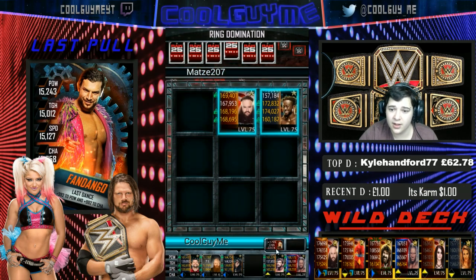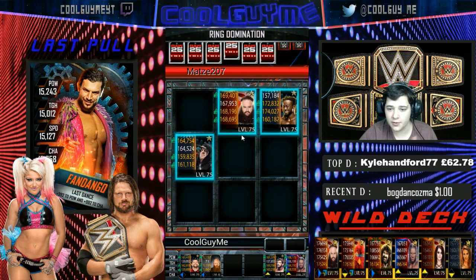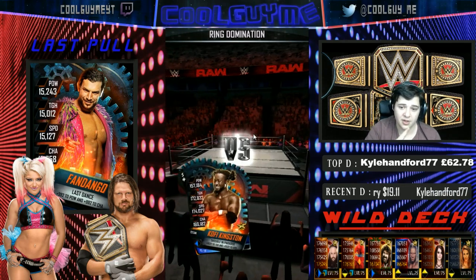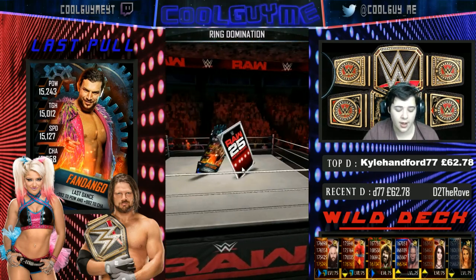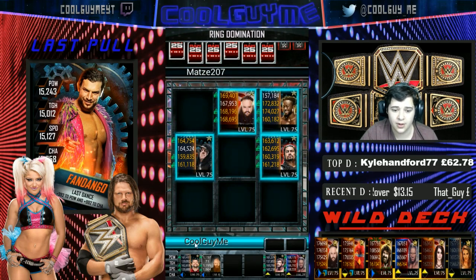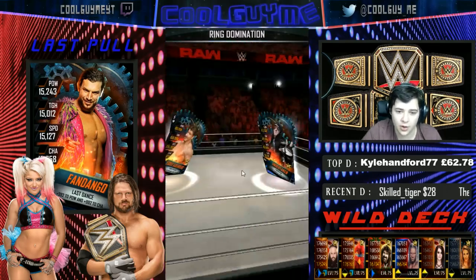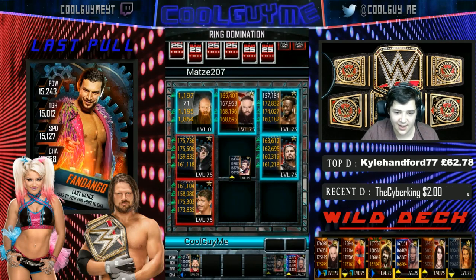For Heroic Ring Domination: the Beast is Titus O'Neill — very important because Titus is needed for the Nakamura Fusion Fury fusion. The Monster is Adam Cole, the Titan is Cesaro, and the event is obviously the boost. I don't know what the Ultimate is yet, sorry.